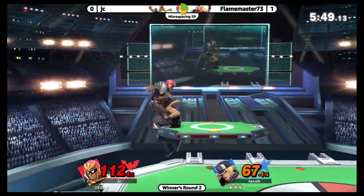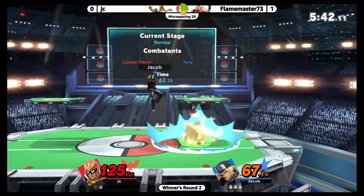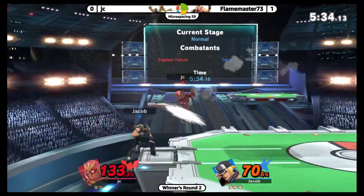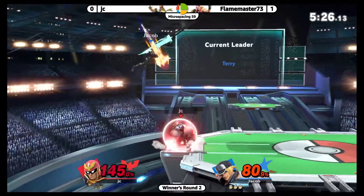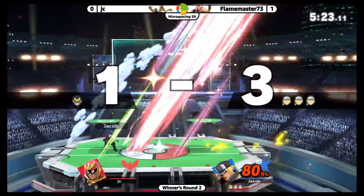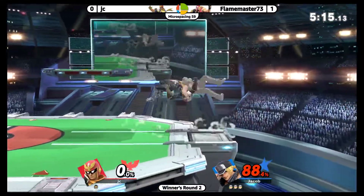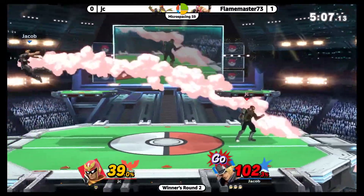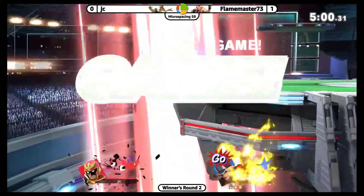Just a get-up attack. Trying to catch him with the burn knuckle. Aim bot working out for Terry there — doesn't quite get the combo. Going to catch him with a crack shoot. The wake-up power dunk. He tried to up-B him there — it was a good call, but the jab is just that much quicker. Terry's so fast that he tries to go for it, but unfortunately he's going to miss and SD there. And the set goes to Flame Master 2-0.